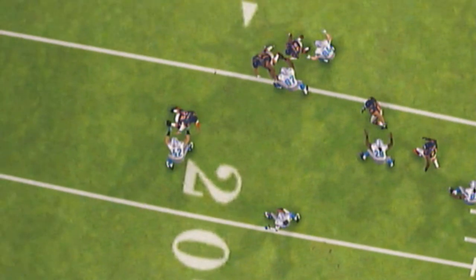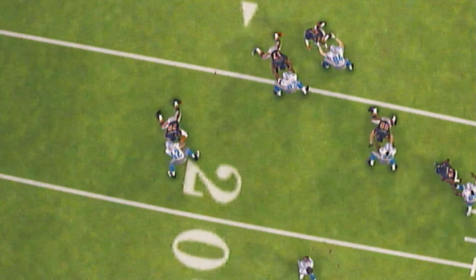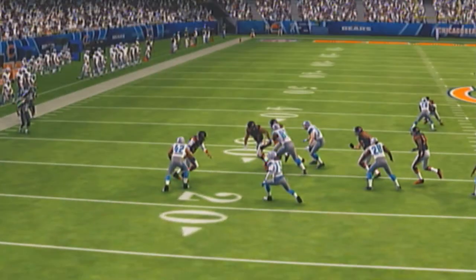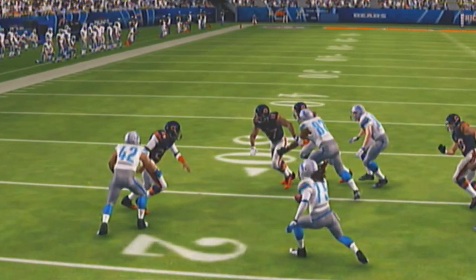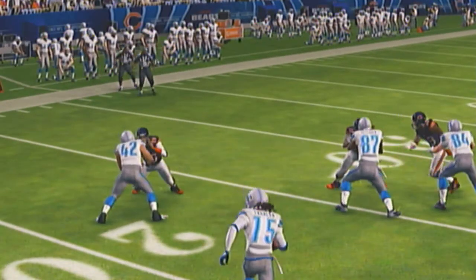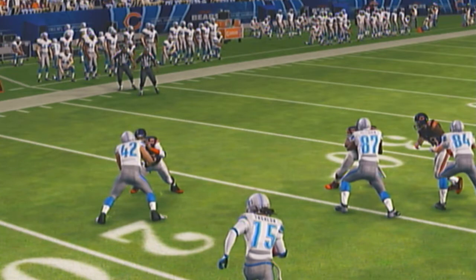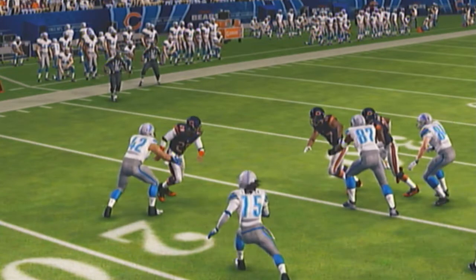It's 2012, you have all this technology — find better ways to simulate a block shed or a missed block, because this is just not cutting it. Whenever you get in this vicinity of a block, this always happens. They lack animation, that's probably why. But I don't even think it's an animation problem — it's just bad AI.